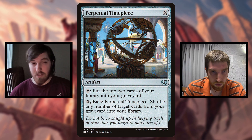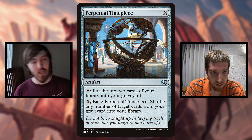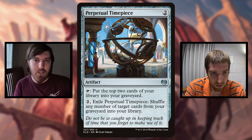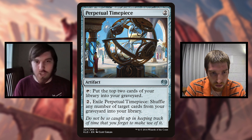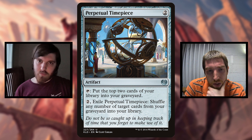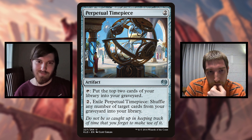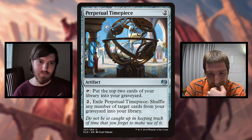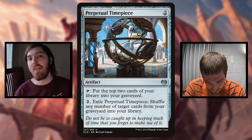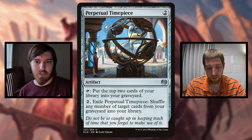Perpetual Timepiece is also one that can mill you for two each turn, and whenever you want you can sacrifice it to shuffle any number of cards in your graveyard back into your library - you can make that just one, so you get a 4/2 if you want. I didn't go as deep on trying to figure out how to stock your graveyard, but that might actually be the limiting factor. Since you have access to artifacts, I think you can probably make it work, but that'll be what people find most difficult.